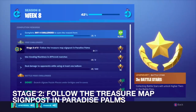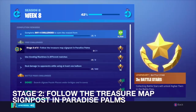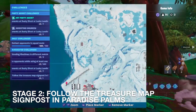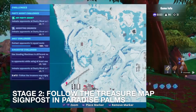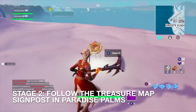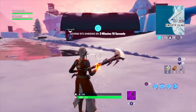For Stage 2 of 2: follow the treasure map signpost in Paradise Palms. That signpost we just got — we have to go to a different location that it was pointing towards. We're going to go over here and check out this area. I know it's in the Frosty Flights area. Right at the end of the trail we're just going to search this — right over here where we are. Can't miss it.